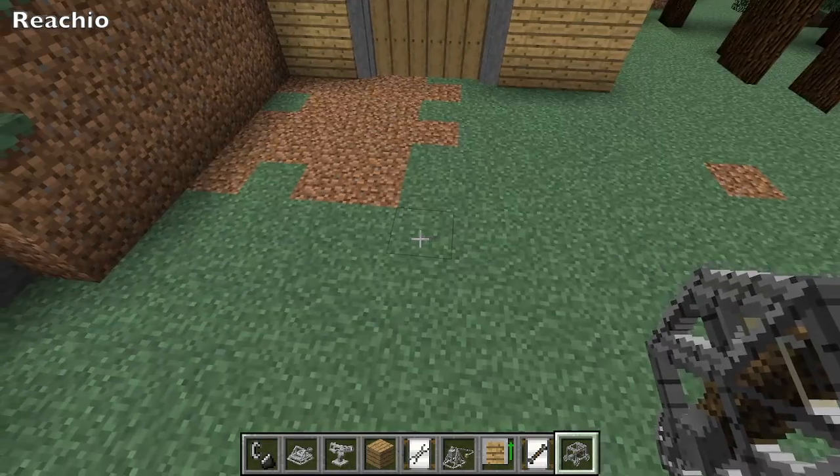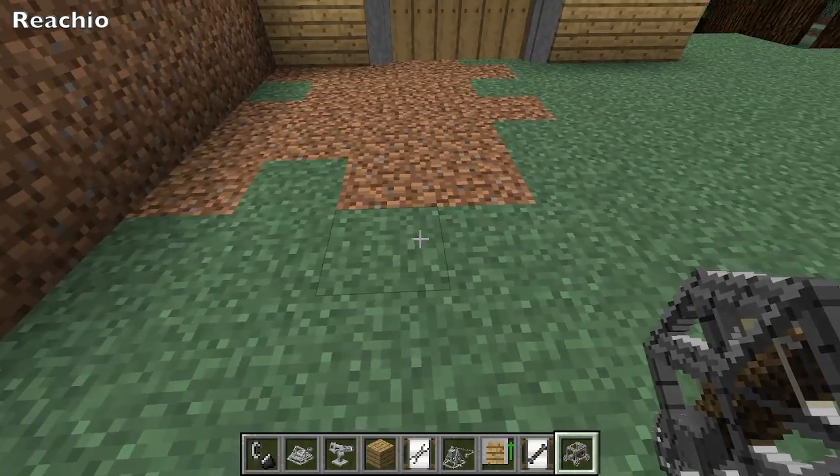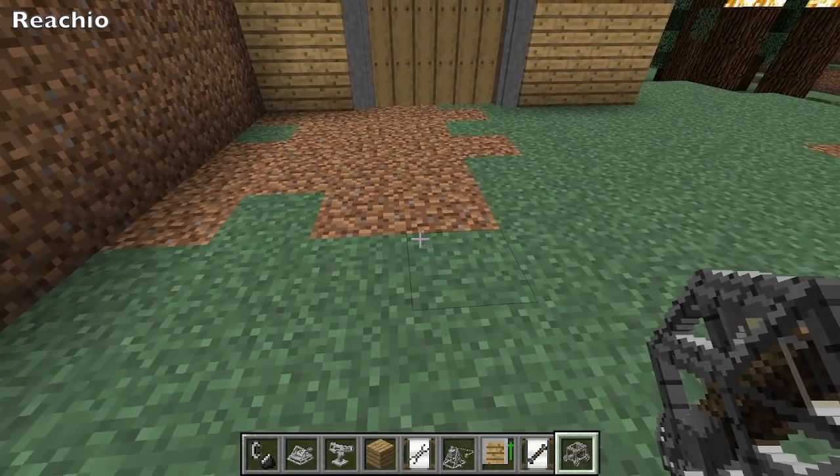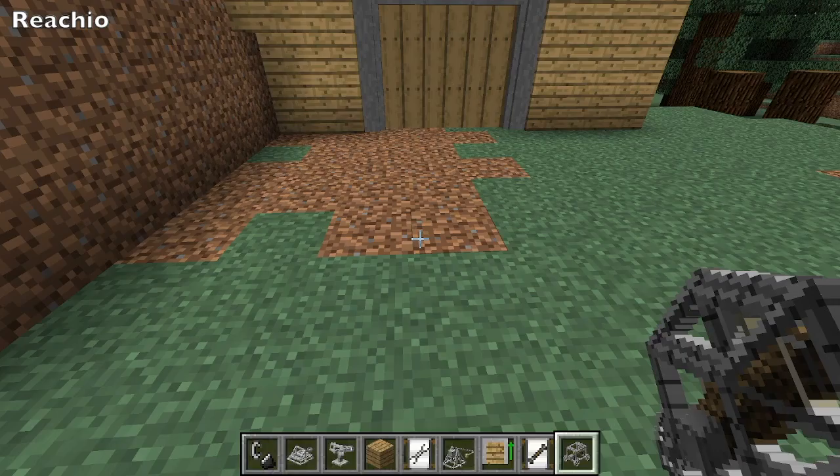Alright everyone, welcome back to another video. Today I'm going to show you how to destroy a gate with a battering ram. In my hand is a battering ram, which is level 4.